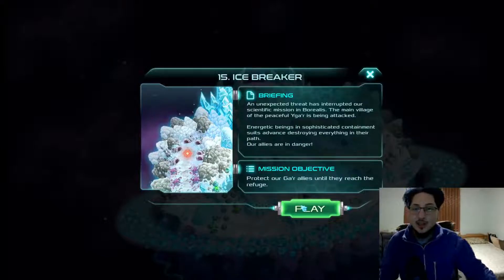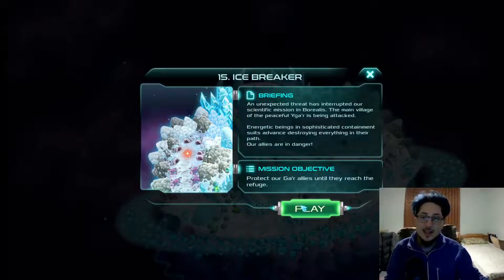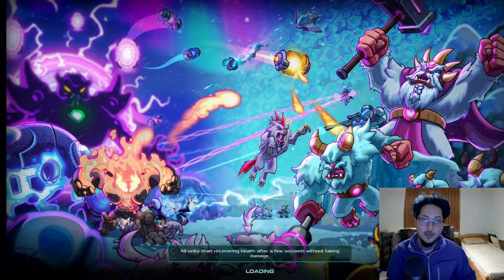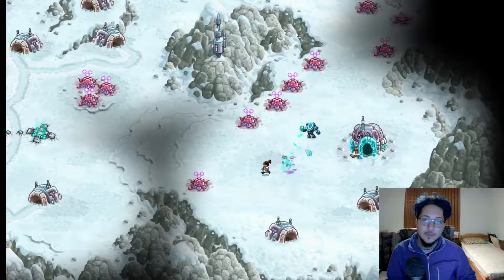The first mission though is pretty easy — Icebreaker. We need to protect our guard allies until they reach the refuge. It should be pretty easy. Also, look at that — that's a pretty cool wallpaper. Beautiful art right here, good job Byron Height. Now we get a little cutscene.